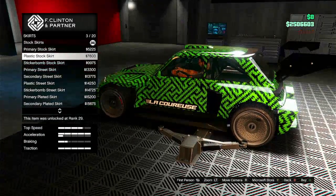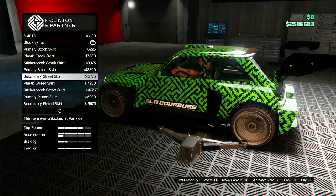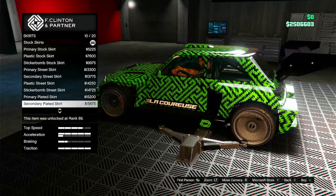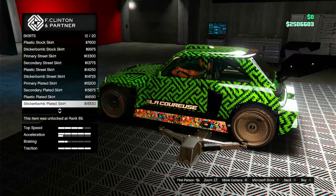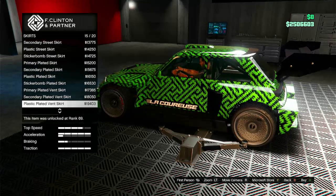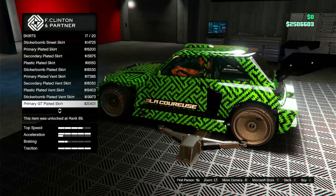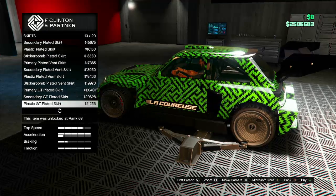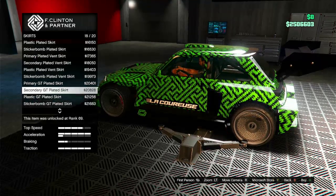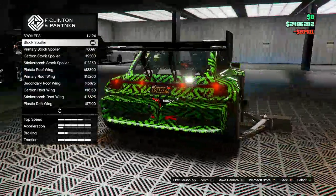For skirts, you got the primary stock skirt, plastic stock, sticker bomb stock, primary street, secondary street, plastic street, sticker bomb street, primary plated, secondary plated, plastic plated, sticker bomb plated, primary plated vent, secondary plated vent, plastic plated vent, sticker bomb plated vent, primary GT plated, secondary GT plated, plastic GT plated, and sticker bomb GT plated. I'm kind of digging just the primary GT — looks great.